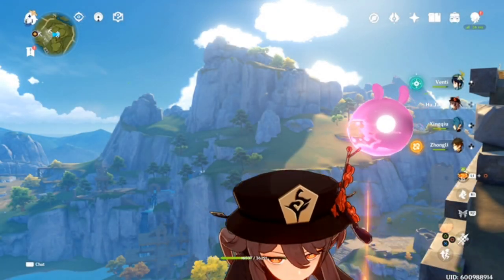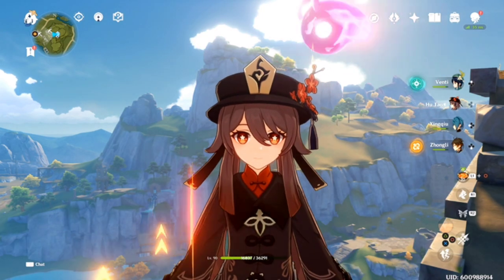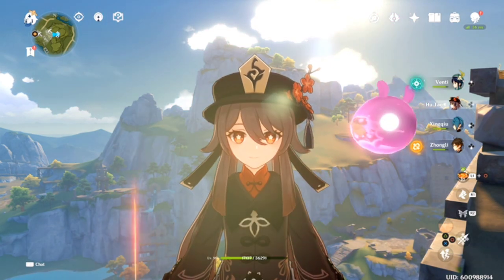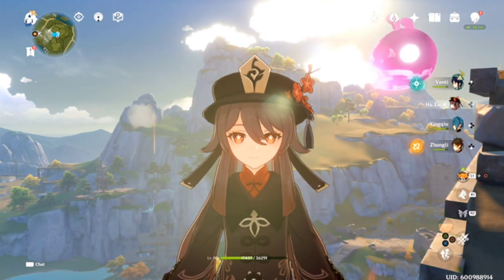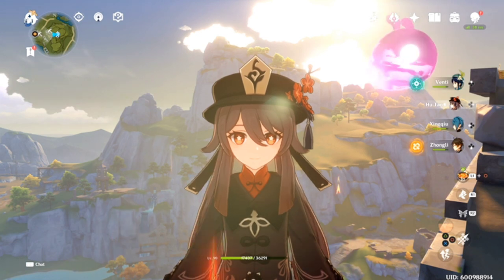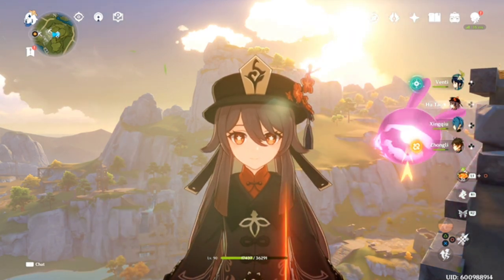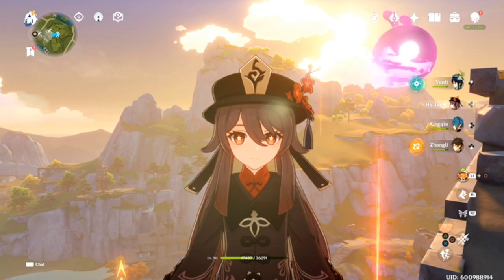Welcome back to the channel, welcome back to Further Beyond Gaming, and welcome back to another Genshin Impact video. In today's video, we're going to be showcasing and highlighting the C2 or Constellation 2 on Hu Tao. I think it's absolutely fantastic, but I will preface it by stating I don't think it's needed for your Hu Tao, but it allows her to be a little more viable, a little more flexible, and it allows her to do more damage. So we're going to take a look at that and some more gameplay highlights from the stream.